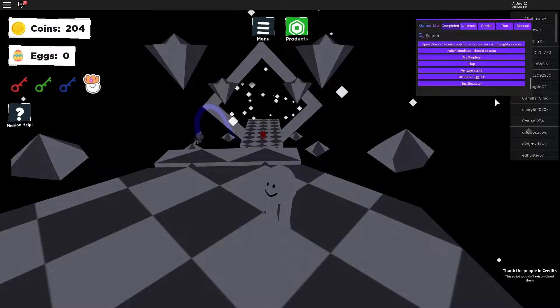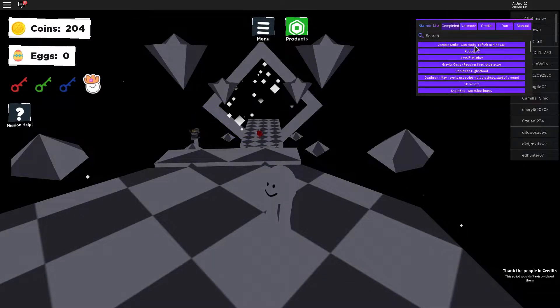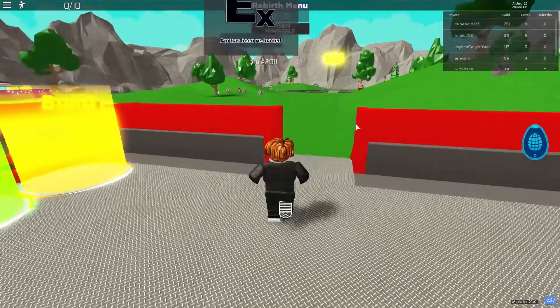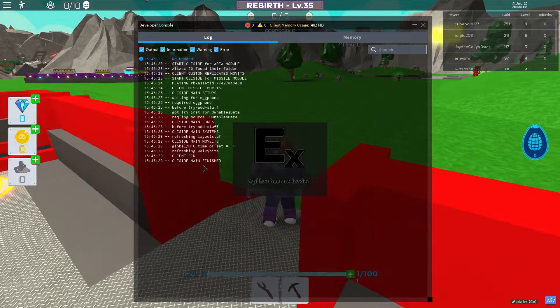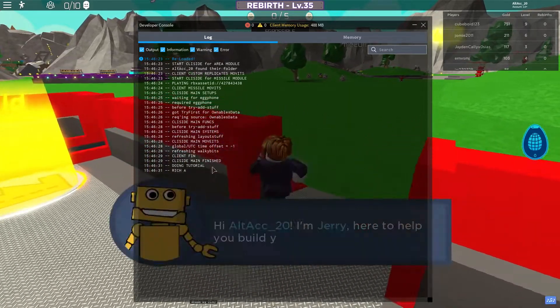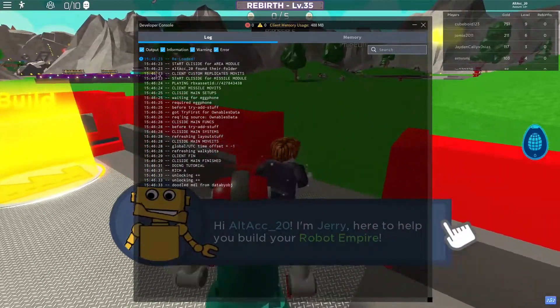Let's go to another game — for example, Robot Ink. Click it, it should teleport you there. Don't do anything else, just click it and wait a couple seconds for it to load. As soon as you're in, don't do anything else. API has been reloaded — click F9 and confirm it says reloaded.